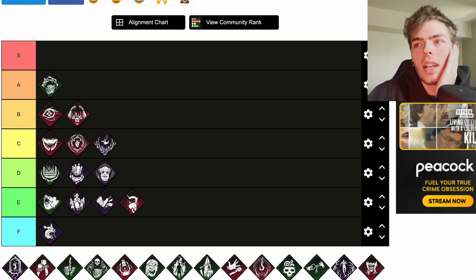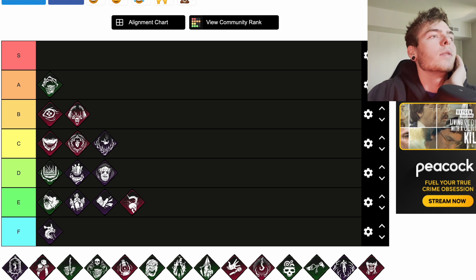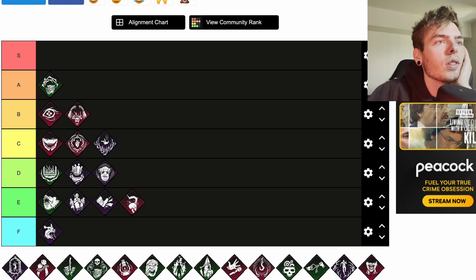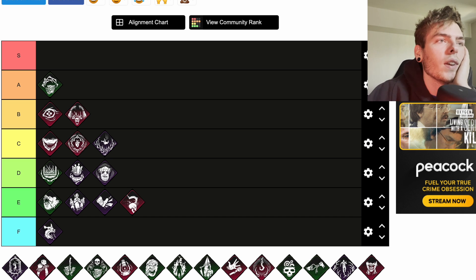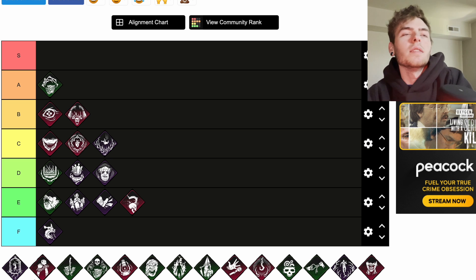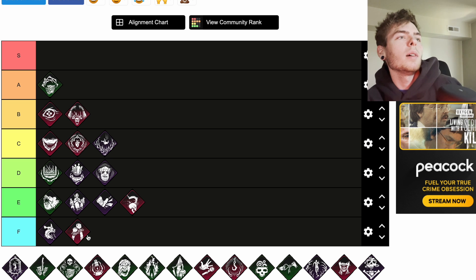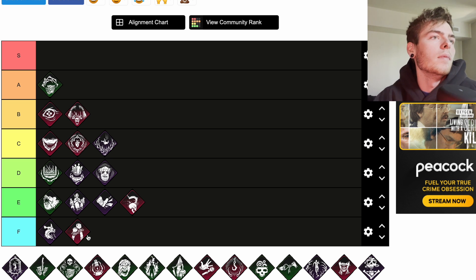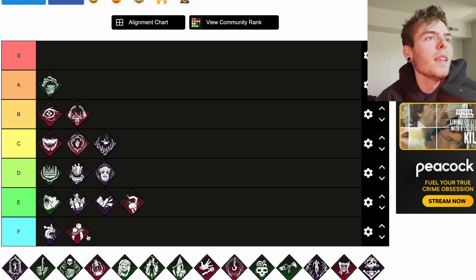Deathbound is a teachable Executioner perk. When a survivor heals another survivor for the equivalent of one health state at least 32 meters away from you, the survivor will scream revealing their location and activating Deathbound for the next 60 seconds. The healed survivor suffers from the Oblivious status effect when further than 8 meters away from the survivor who healed them. I'm going to throw that down here — that's a pretty awful perk in my opinion.